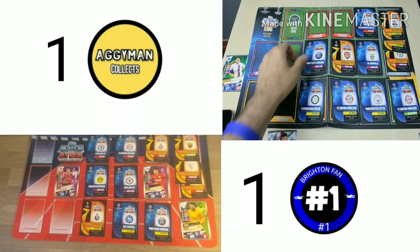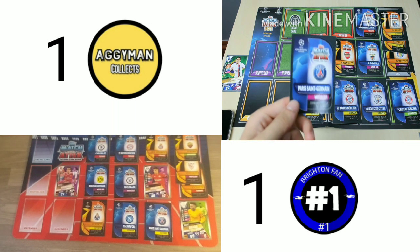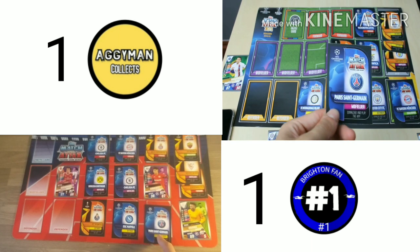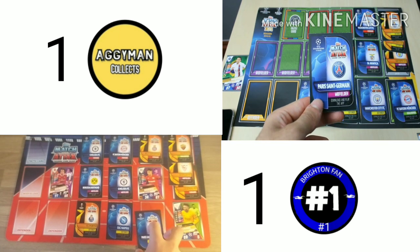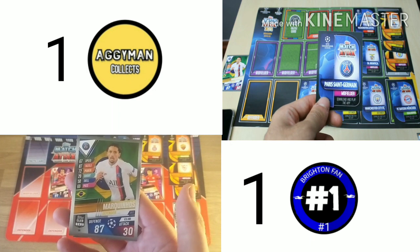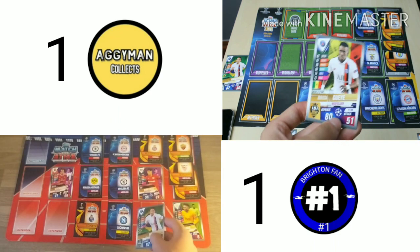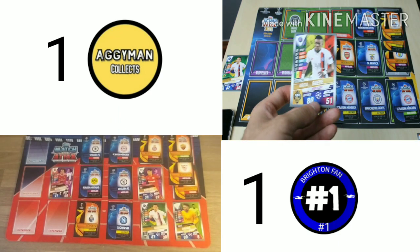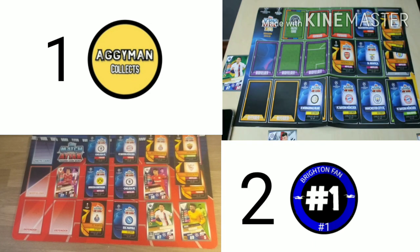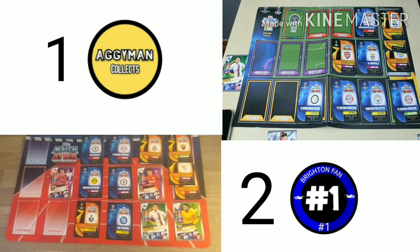AggieMan attacks with his Paris Saint-Germain midfielder. I'm going to defend with my Paris Saint-Germain defender — Marquinhos 87. Oh no, he chose the wrong one — it's Idrissa Gueye with 51 attack. Brighton fan wins that round. And you are dealing with a silver 2018 Champions Regional Final winner, may I say.